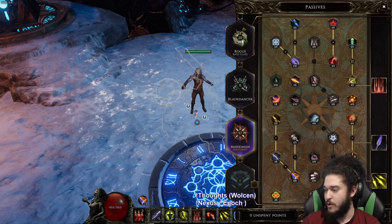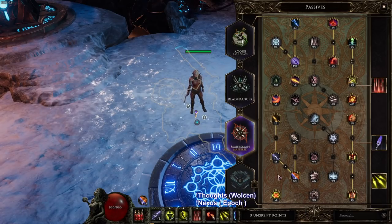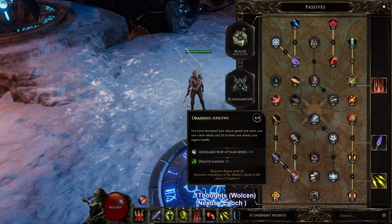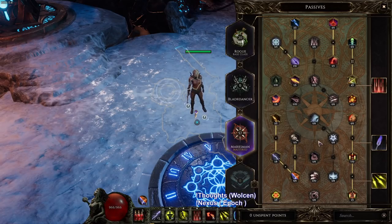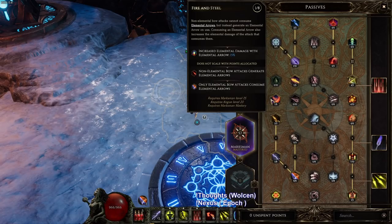I'm going to show you guys a little bit of what we specced into before we jump into some maps. I started off with some attack speed scaling and health gain per hit. Then I went into Elemental Arrows - I actually did this right at the end because for Elemental Arrows specifically to work I needed the node Fire and Steel, which prevents my multi-shot from actually utilizing the Elemental Arrows.